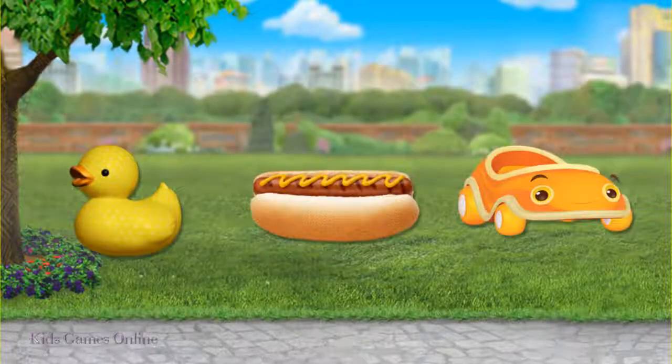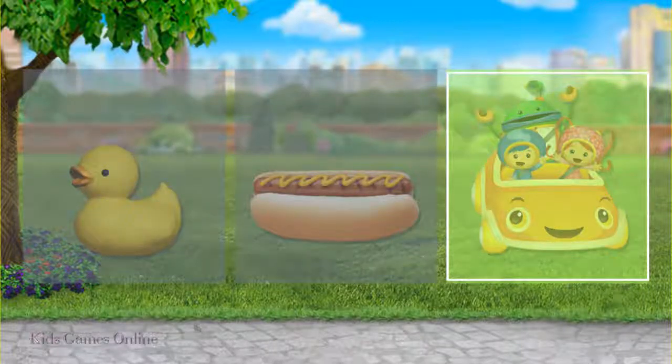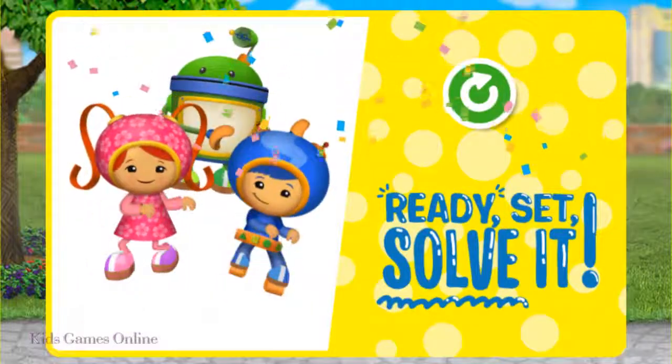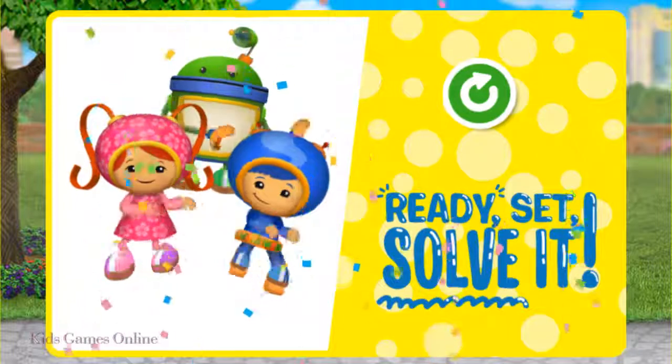It's almost time to go home. How will the Umi's leave the park? Tap on it! Umicar! Great job, Super Solver! Now let's crazy shake! Tap on the green button to play again.